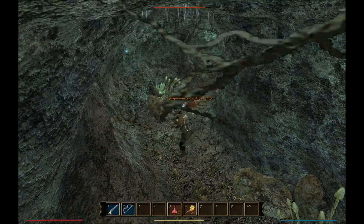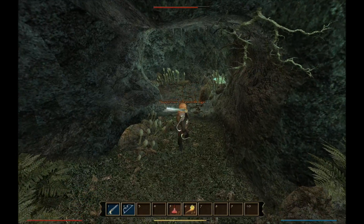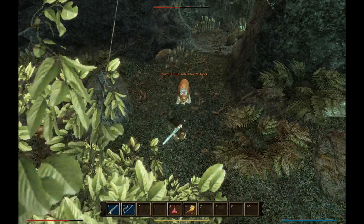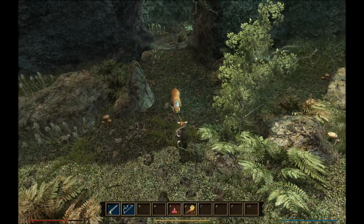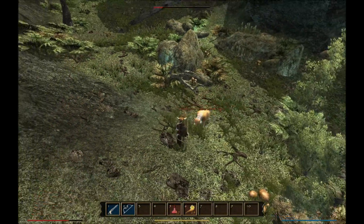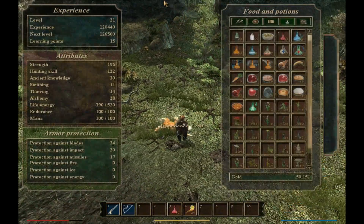Suspicious saber-toothed tiger. For some reason I do not remember the saber-toothed tigers. Did they change the fur or something? Is that why I don't remember them? I guess you've got to let them attack you once. Probably not a good idea to go uphill with this. There we go - 240 experience points. That's pretty good.